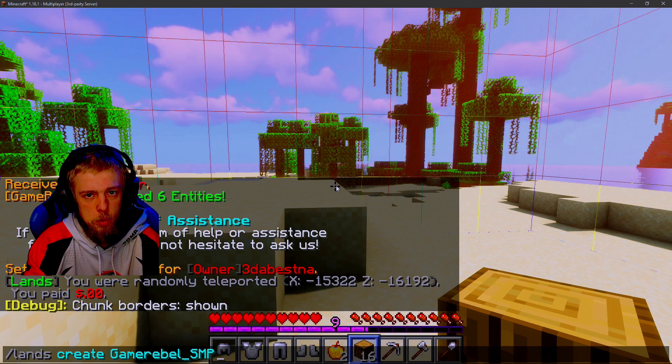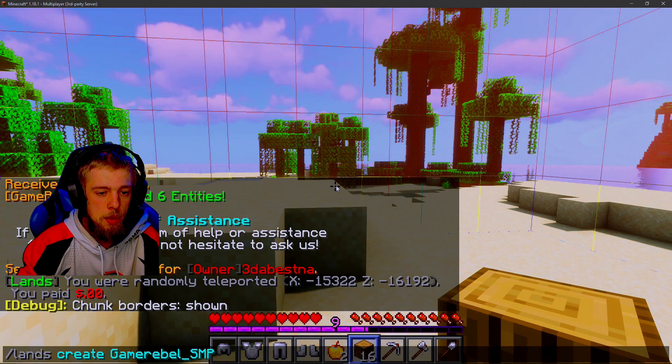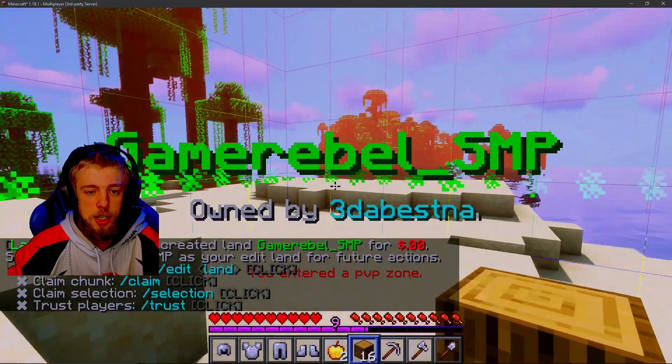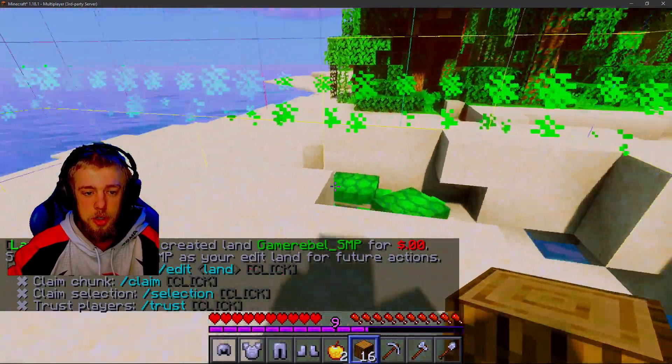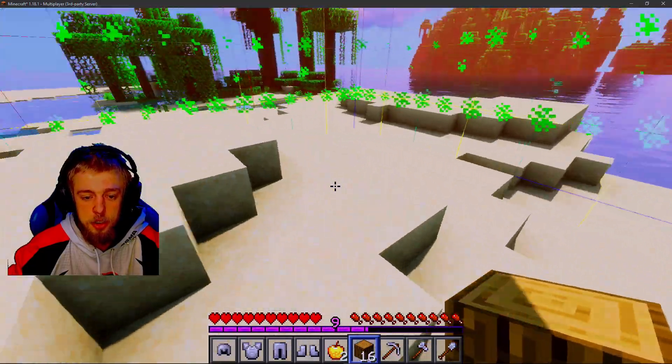The name has to be one word, or it'll just take the first word. And then what that does is it claims the chunk. Your first chunk is free, so you can claim one chunk for free on your first land that you want to protect. And then you can start building.